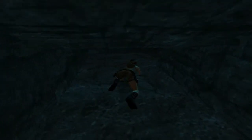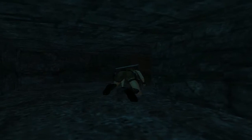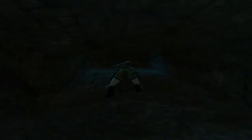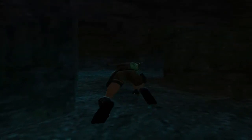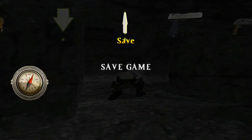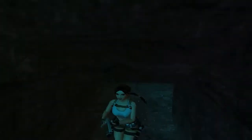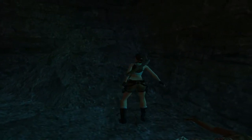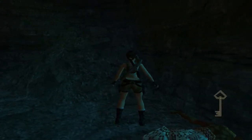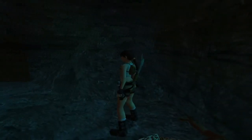Follow the passage around and there will be a native in the room here. I'll opt for my shotgun. Three shots will do him and he drops a key. I've had it before where I cannot find the key - he just happens to be lying right on top of it.